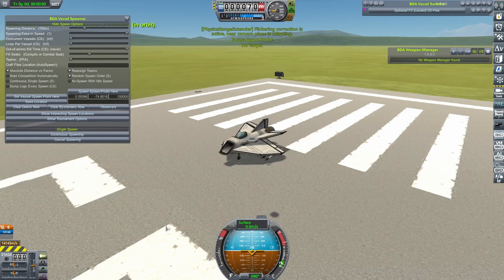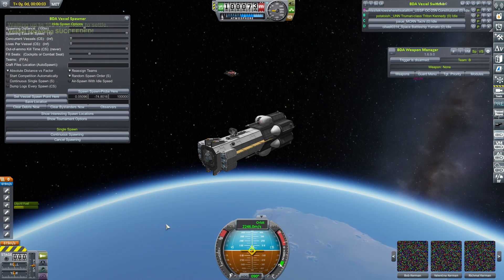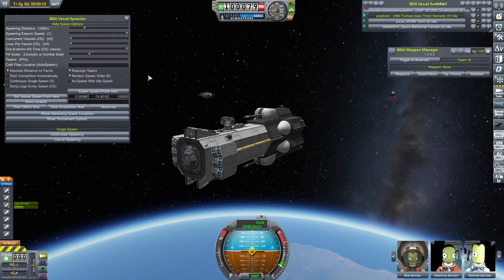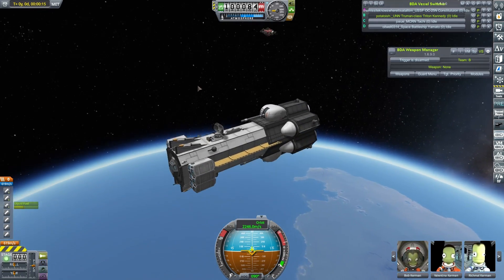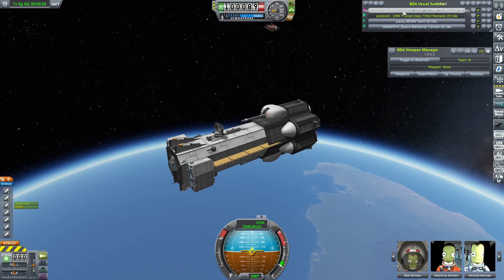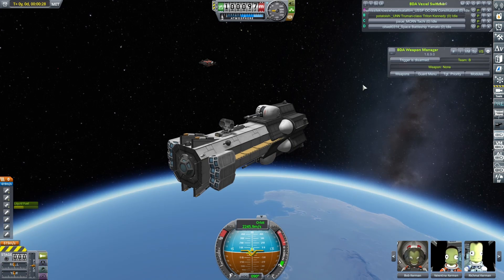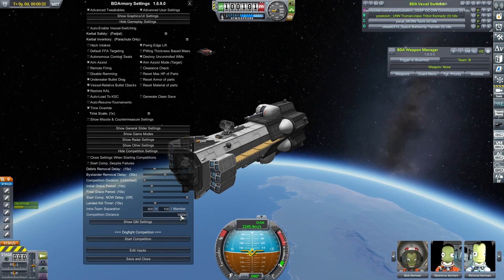Through the magic of editing, we have four craft, all on their own teams, ready for a free-for-all fight. They're all using the brand new Orbital AI which is included in BDArmory. Oh god, this is going to be chaos. All these craft were sent to me by Hosway, one of the BDArmory devs — apologies if I got that wrong. These have all been built by different people: Tim, Hosway, Oilwell, and Potatoish — some of which viewers of my channel will be familiar with. We're just going to get a fight going. Competition distance: 10,000.